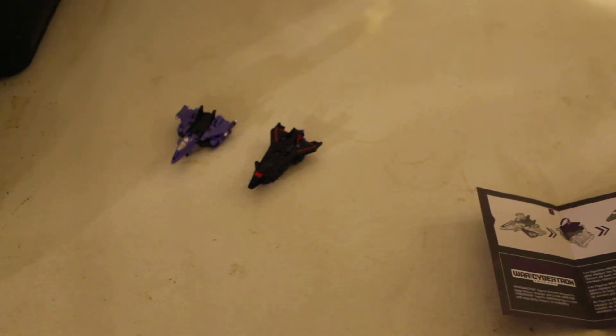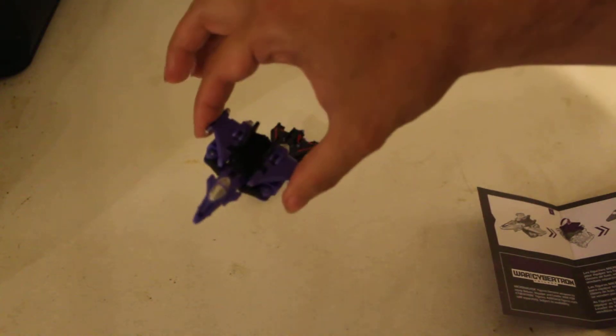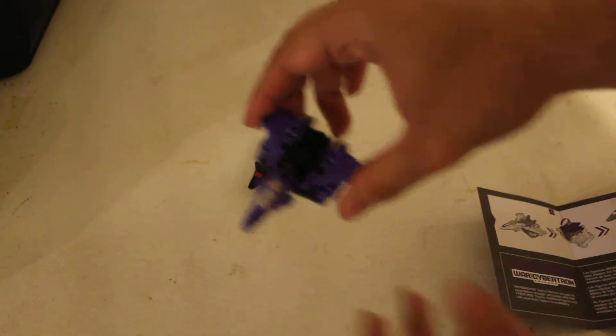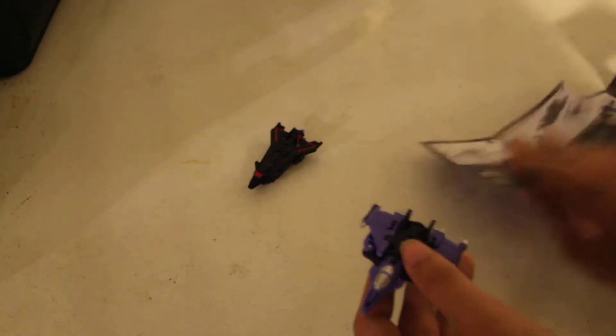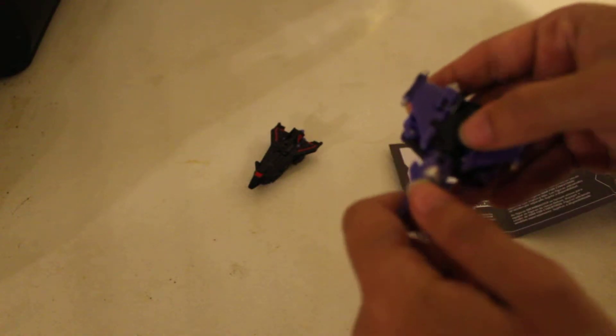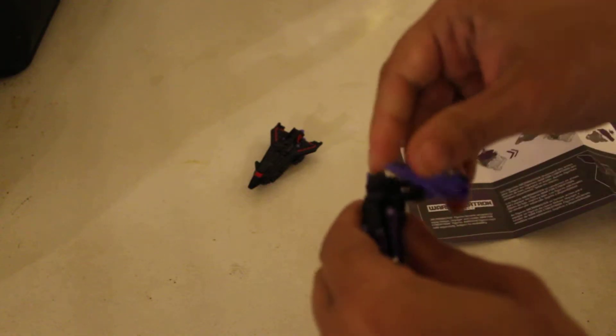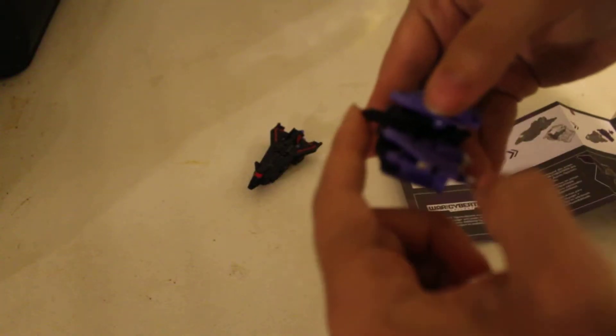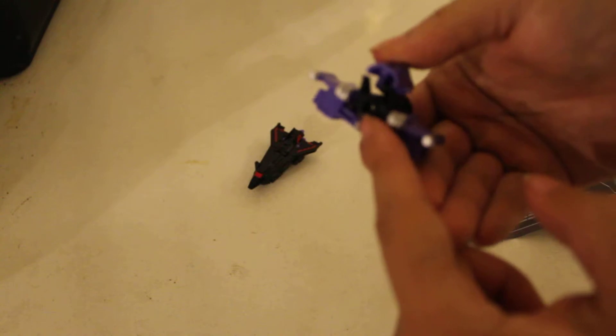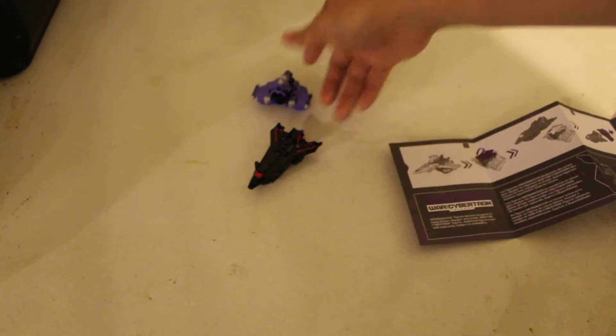And then for its combined mode — so the combined mode, we take Storm Cloud right here. All we do is lift the little cockpit up, bend it, lock it into place, and reveal this little peg. There's a little peg hole on this side, and that's it — we are done with Storm Cloud.